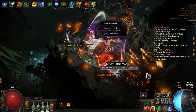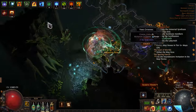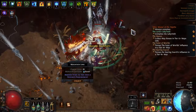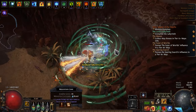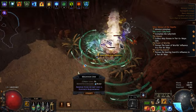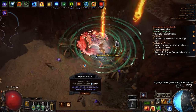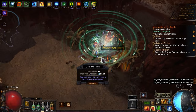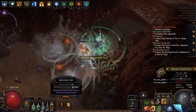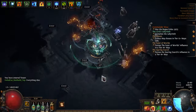As for damage, it is also pretty good and all thanks to our explosions that kill all monsters very quickly. The only serious downside is the single target DPS and at the start it will be very low. But Heat Shiver partially solves this problem and with a small investment in this build we can improve our single target damage. Besides, the main goal of this build is very fast mapping and not bossing, and with its main task it copes perfectly.